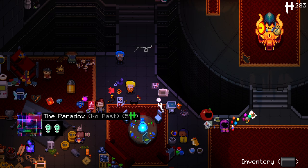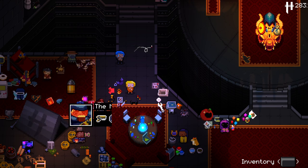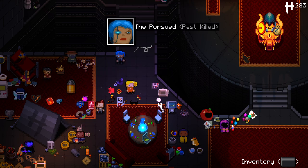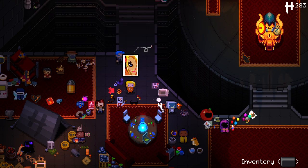Hello everybody and welcome back to some more of the Gungeon. What is going on with that cigarette? It's stuck in the air. Is that because she messes with time? If so, that's pretty cool. She's got one now — what's it going to do? Oh, she just absorbs it into her hand. Fair enough.